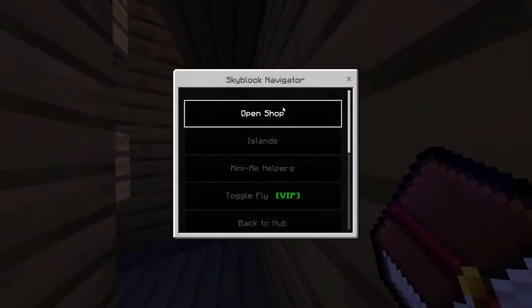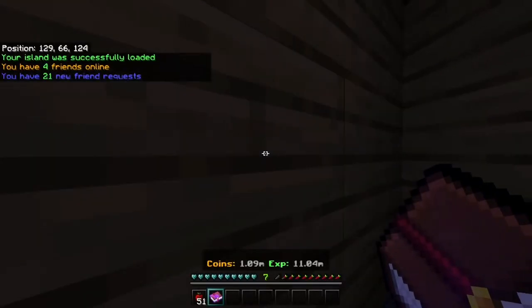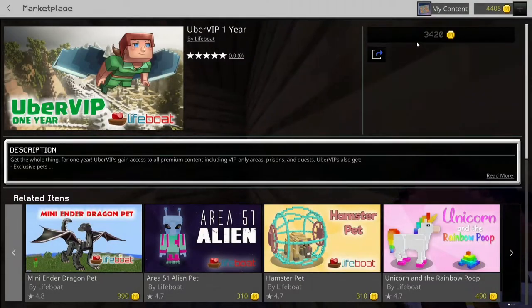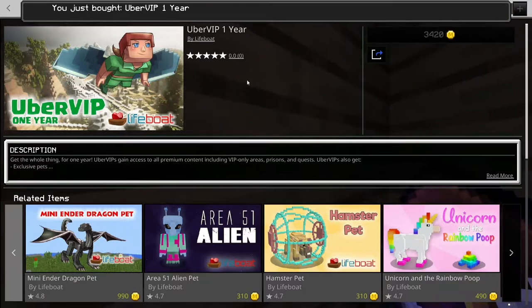Once you've joined your island you have to open the book, then click on player manager and invite players. You need VIP for that, so let's just buy that. There we go.